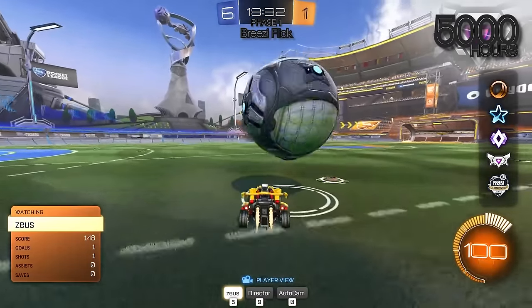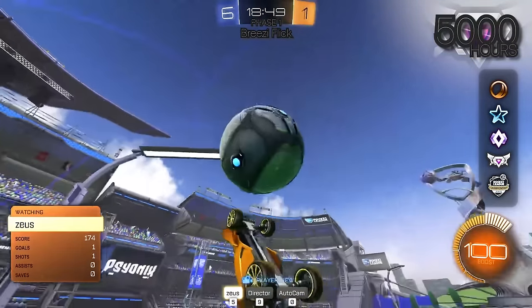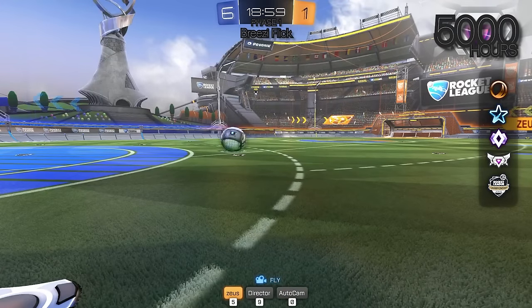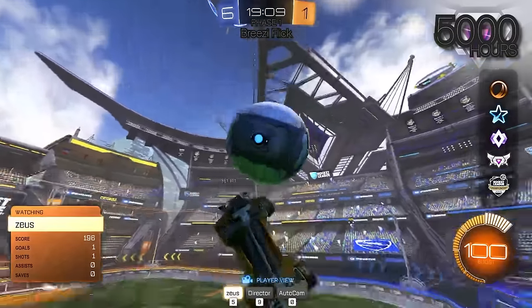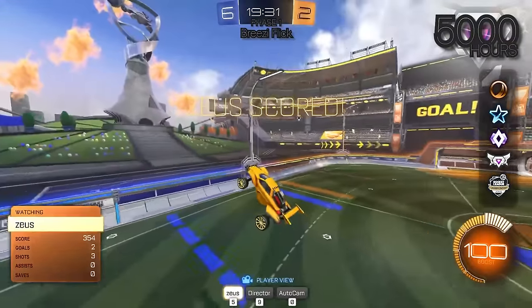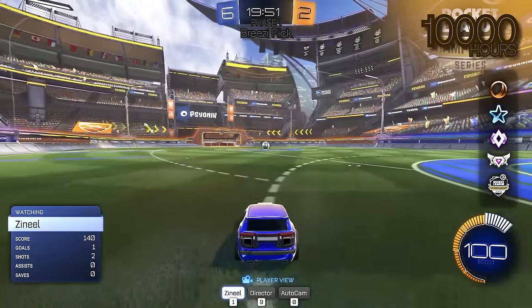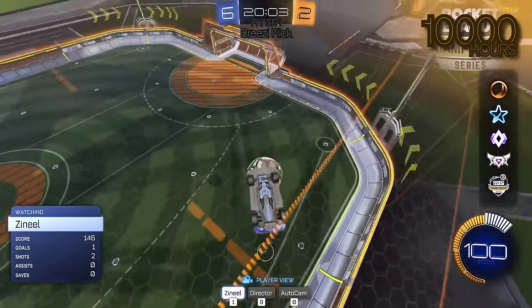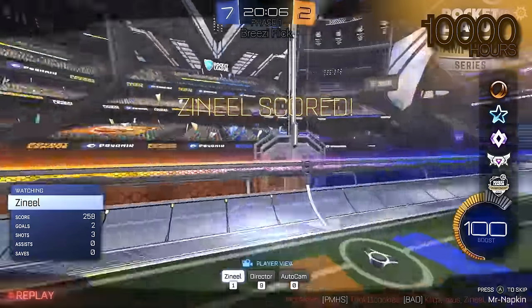All right Zeus, you've got to score the fastest power shot you can do. Should I go for the pinch? Honestly, if you hit a pinch that's going to go crazy — I don't think anybody's beating that if you can hit it. It doesn't count until it goes in. Going for the pinch. Flip reset into the pinch — bails it. Keeping it simple. 113, that's pretty good. All right Zaneel, score the fastest power shot you can make. Going for the pinch. I don't think that's even going to beat the last guy. 95.